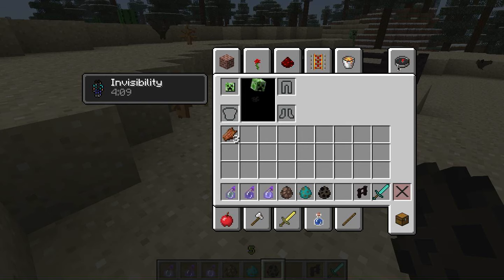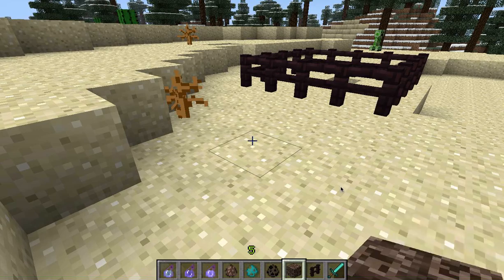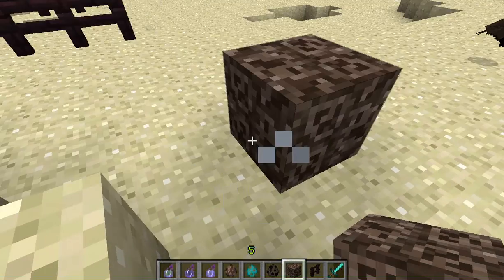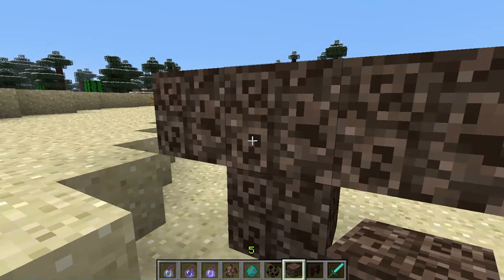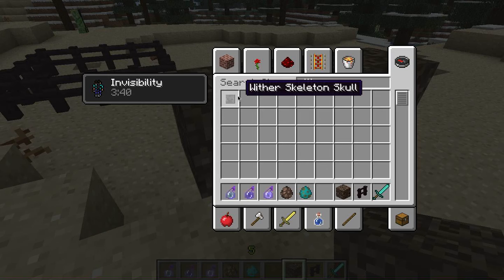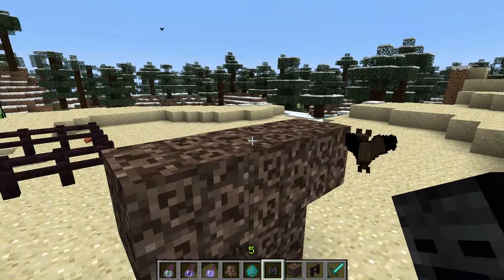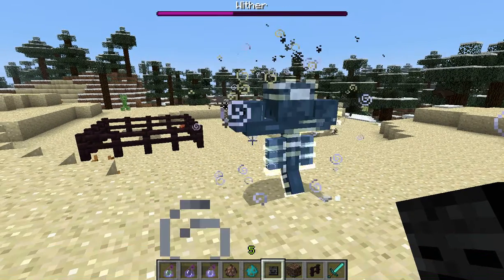Now let's spawn this lovely wither. In order to do this, there is not actually a spawn egg — you need to build it like you would do with an iron golem. So here we have soul sand. With the soul sand I am going to make it: you put that there and pretty much make the bottom of it. Now a wither actually has three heads, so what we are going to need is three of these wither skeleton skulls. We need to put three of them along the top — one there, one there, and one there. And there we have our wither.